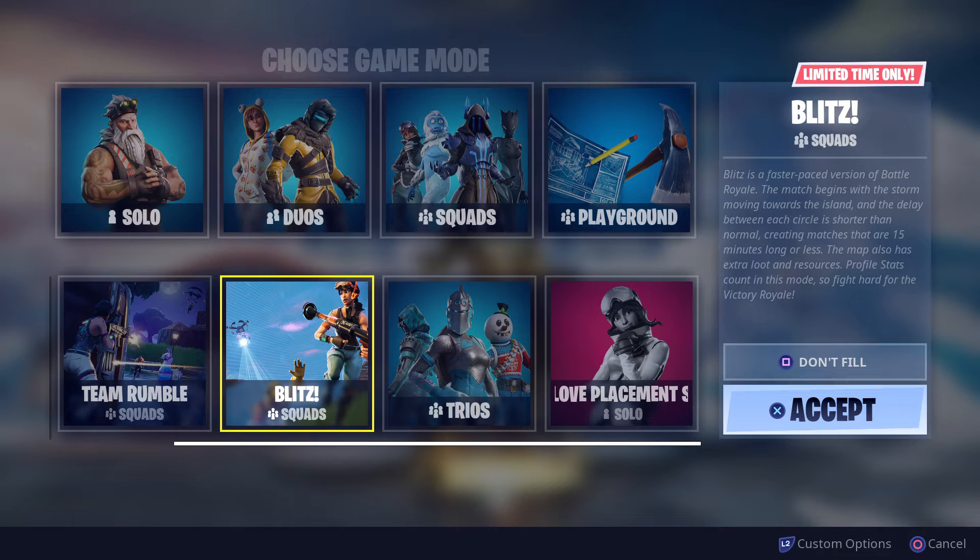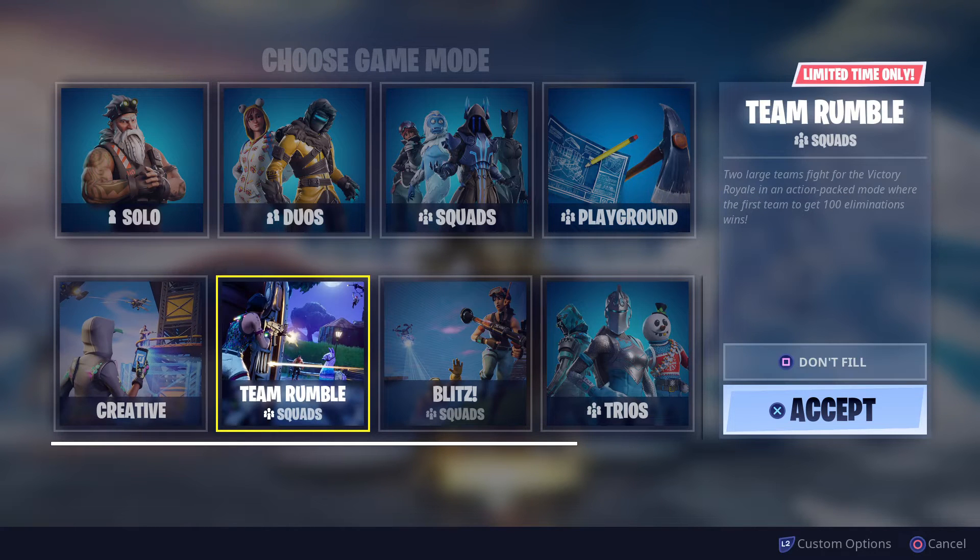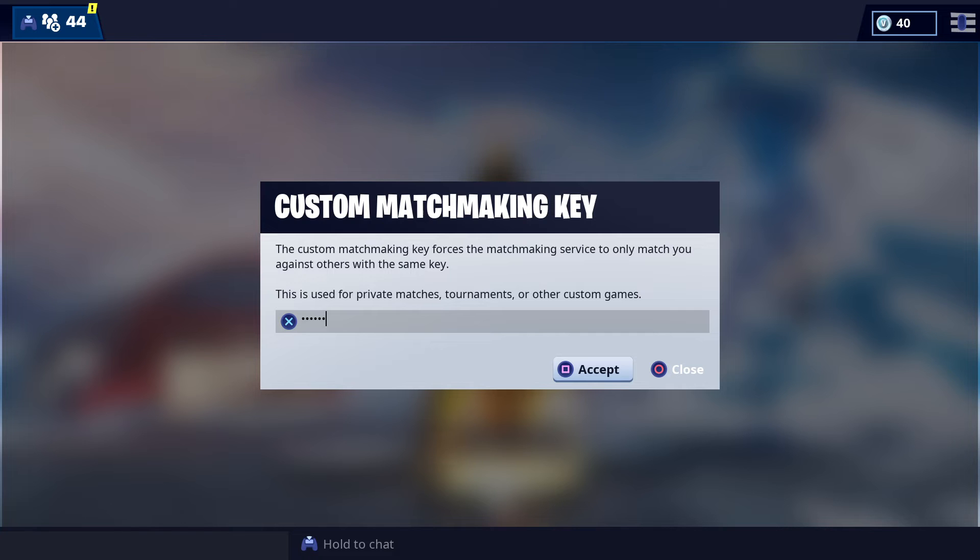I'm going to end up playing that later today. All you have to do is click L2, or whatever button for your console or system — it will show it in the bottom right hand corner there. Click that and then you can click X and type in a specific code to join matches.